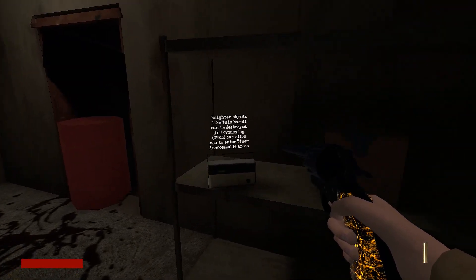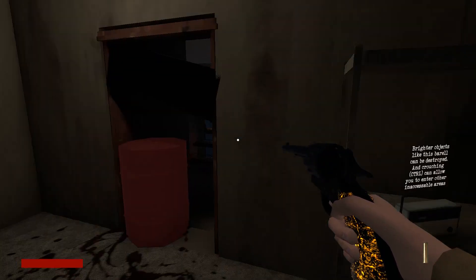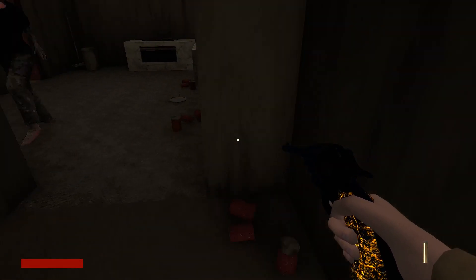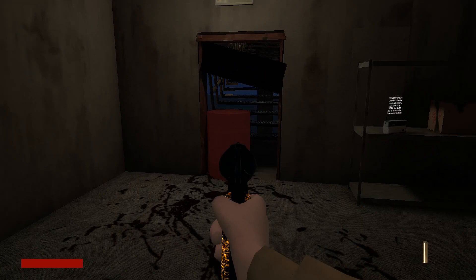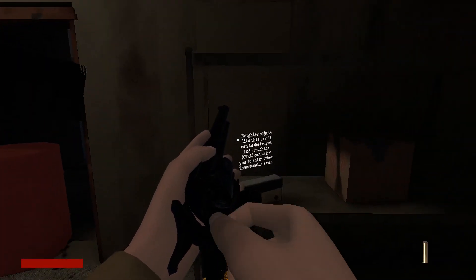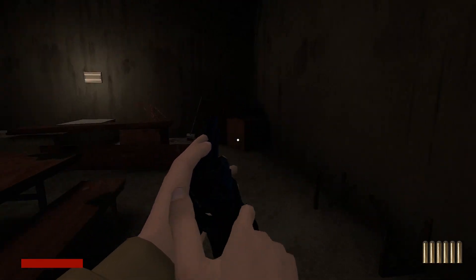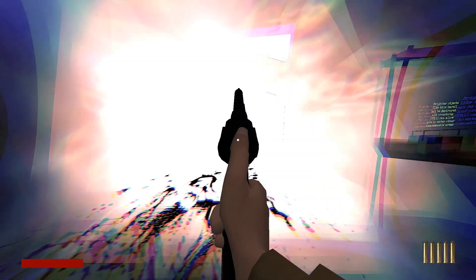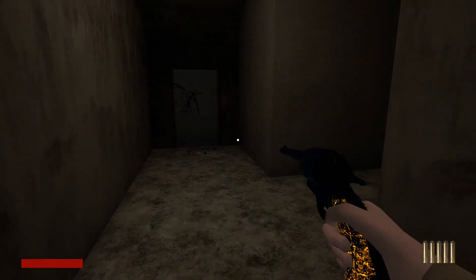Brighter objects like this barrel can be destroyed, and crouching can allow you to enter... I've got one shot. If I jump over there — oh, there's another one there. Brighter objects like this barrel can be destroyed. I'm being attacked. So if I do that — slow time — there we go, got it. Crouch, crouch, and crouch. Get back up, let's go. Can he follow me? He cannot. We are free.